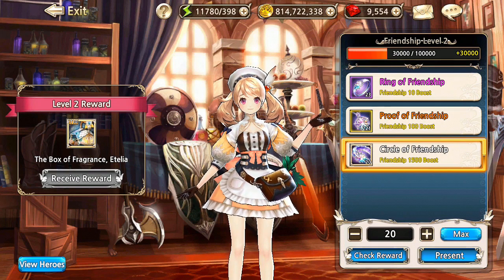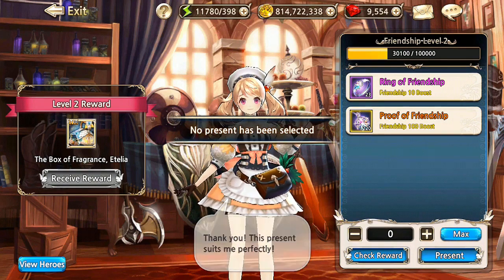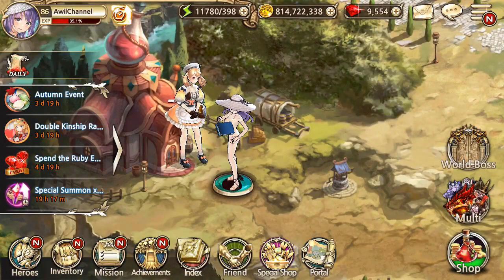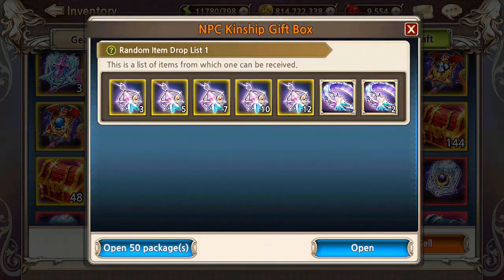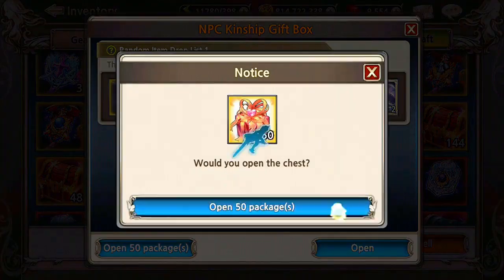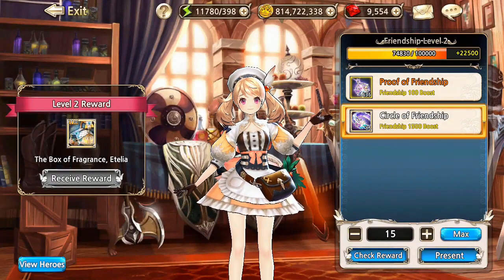I want to know how many I can earn using 20,000 rubies. Let's present her first. Oh, I think that's almost half of that. Alright, let's open the thing. The thing I hate about this is the random element — how many I can get. Oh that's very great. Let's see if I can get her unique weapon — I can!